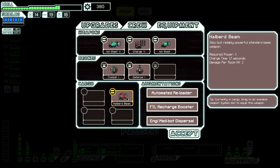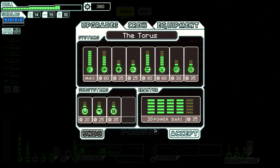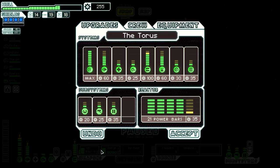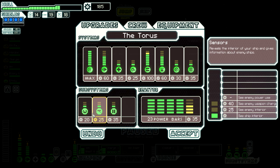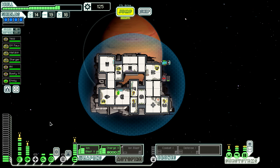We're going to sell our Halberd Beam — I've been calling it the Hallard Beam, but it's actually Halberd Beam, so I know I've been annoying some of you with that. We want to upgrade our weapons and get some power for that. If we want to use the drones we're going to need another two bars of power, so let's just get two more for now. We're probably going to upgrade the drones fully, and let's get sensors and doors upgraded as well.